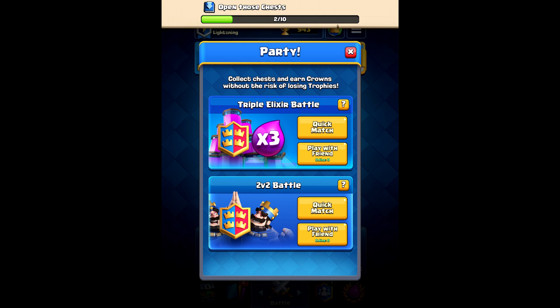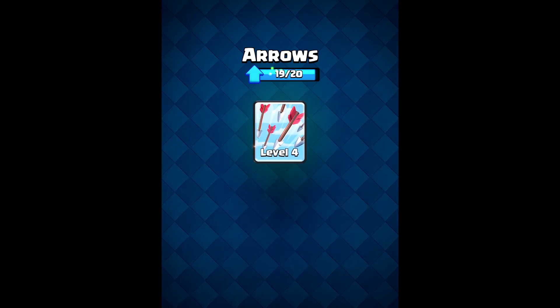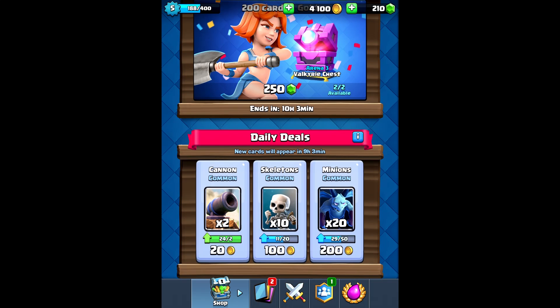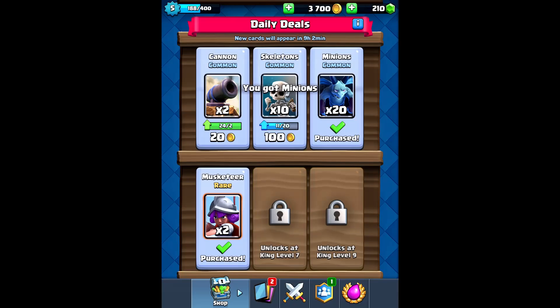We got some more party modes and it looks like we got triple elixir battle on doubles — we'll probably play that again soon enough. Right now I'm going to upgrade my arrows; we don't really have much in the way of other low-cost spells. I'm going to collect these since we have the gold for it.